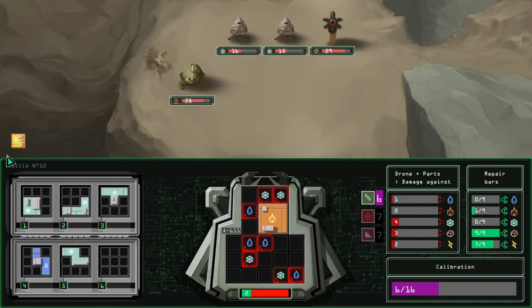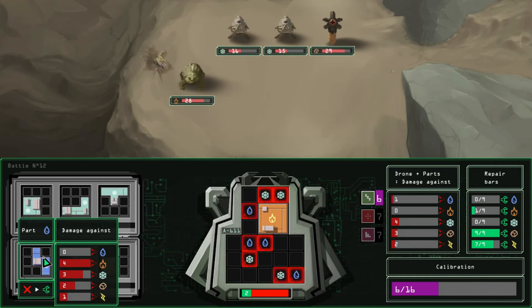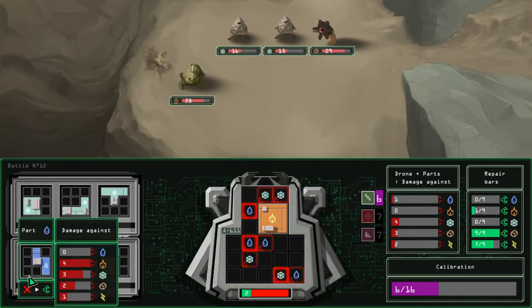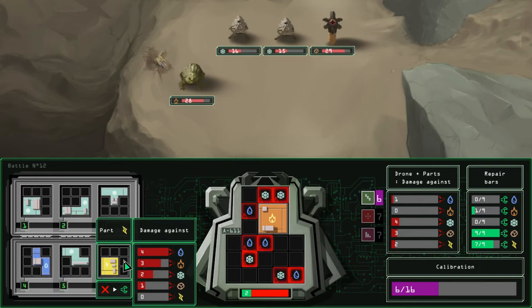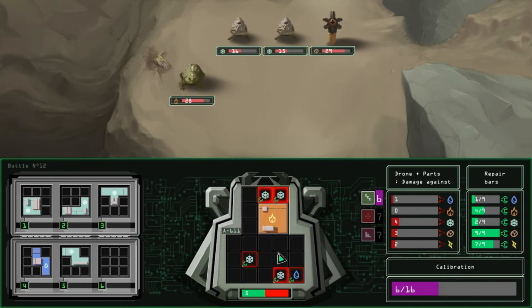Thank goodness, more parts. If anything, I might just scrap four parts. Two frost guys — at least I get some water against the fire dude. I've got all these earth parts. As much as it pains me to scrap other elements, we need the healing. Let's see how much frost stuff we can load up on.